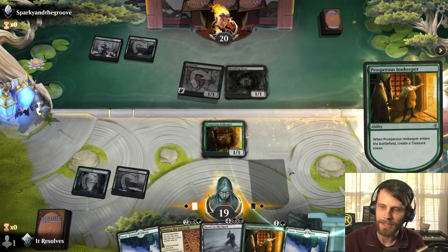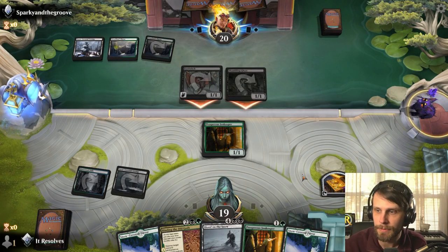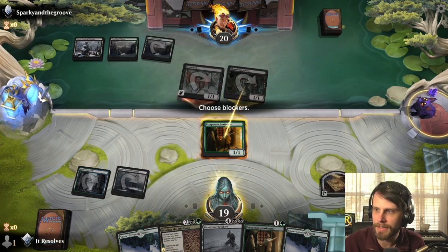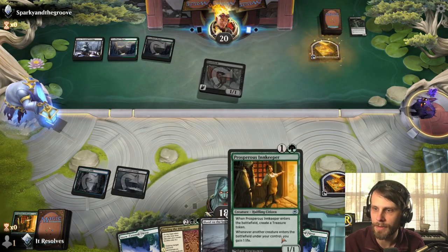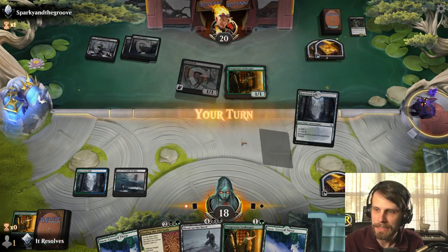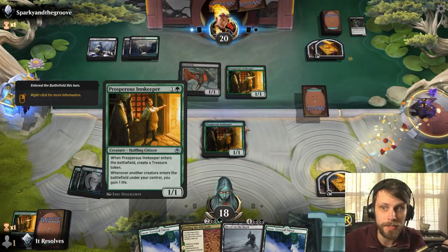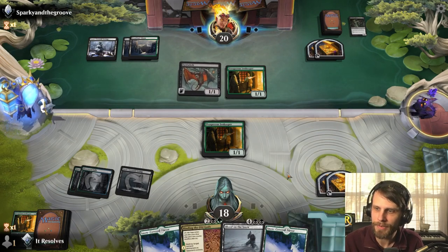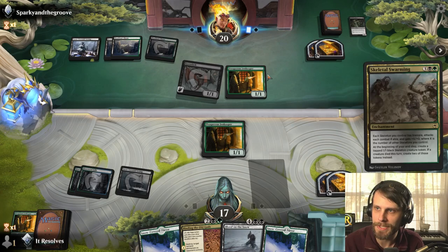They've got a Shambling Ghast — let's go ahead and throw out the swamp. We want two of these at some point to get Blood on the Snow out, or we can utilize the treasure token. We go ahead and trade here — this is gonna die with Meathook Massacre anyway, might as well do it now. They've got their own Prosperous Innkeeper. Pretty straightforward turn, we just go for another Prosperous Innkeeper. Now we've set up for Blood on the Snow next turn if we'd like.